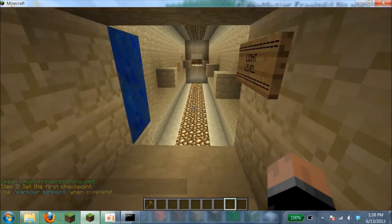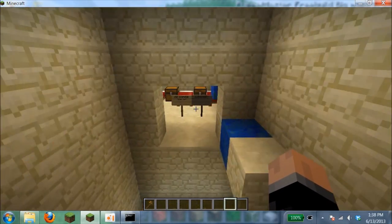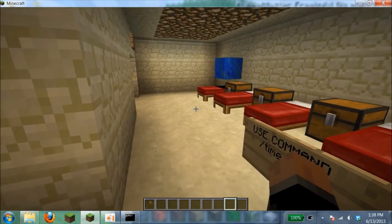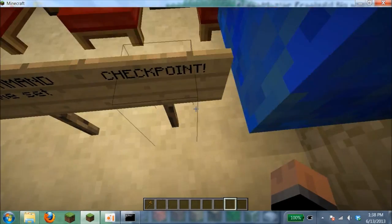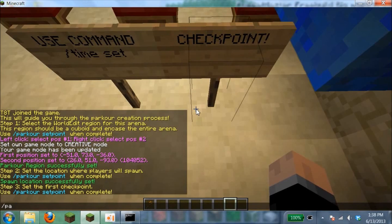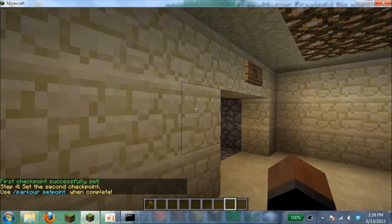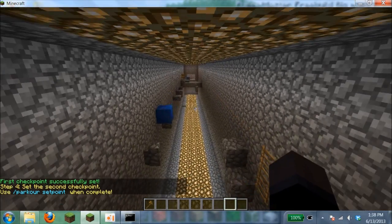Next is checkpoint. If you don't know, a checkpoint is where players spawn whenever they fall off during parkour, so they don't have to restart all the way from the beginning. People hate having to restart completely, so checkpoints are really useful. Type slash parkour set point to place your checkpoint.